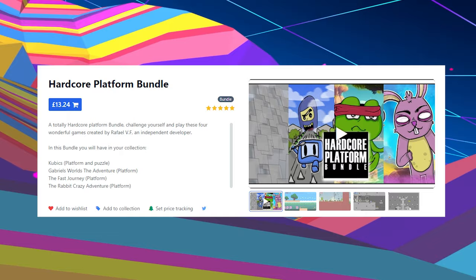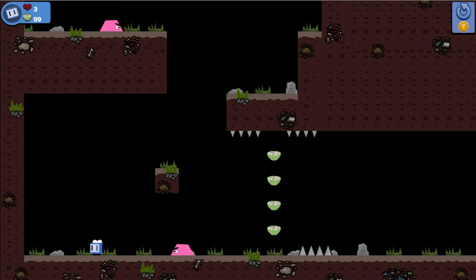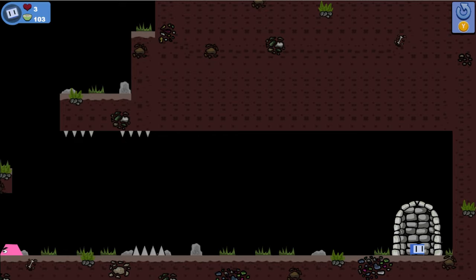It is also in a bundle of games that includes A Fast Journey, Rabbit Crazy Adventure, Cubix and Gabriel's World for £13.24. In total this bundle offers 12,000 Gamerscore. All the games inside are fairly similar aside from Cubix, and it just so happens I have a guide for all of them, so if that's up your street make sure to check that one out.